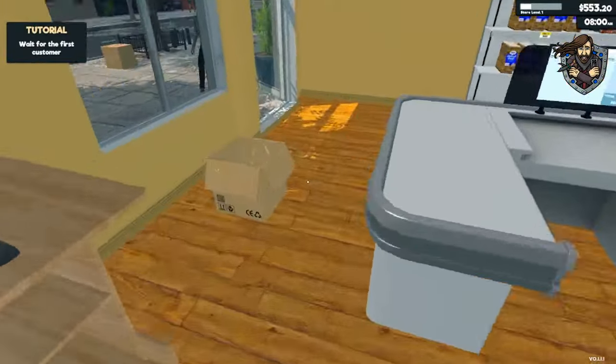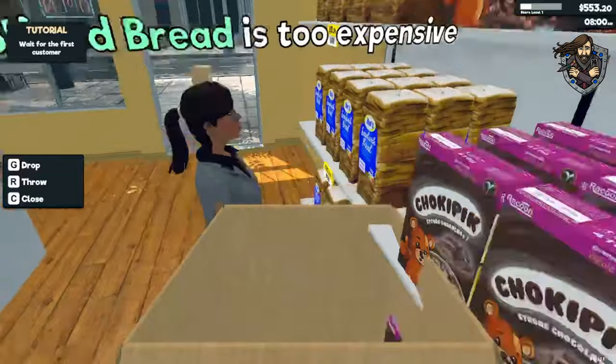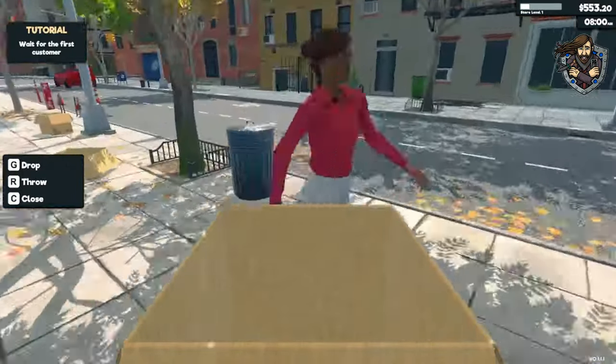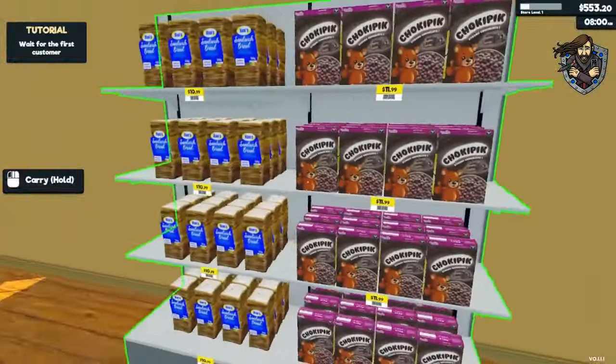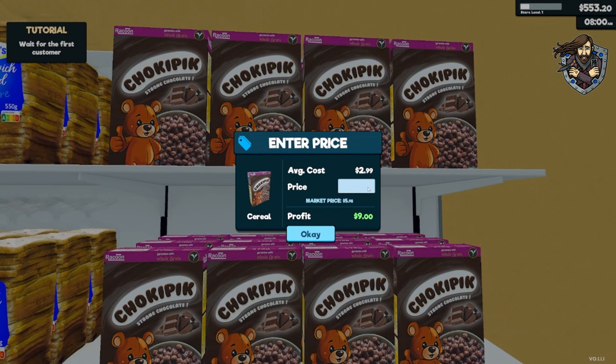All right, we're open for business! Hello, welcome to Jay's Used Foods. The customer says the bread's too expensive. I see the problem. I've taken your feedback into consideration, customers. Average cost is $2.99 — we'll make ours $3.99.